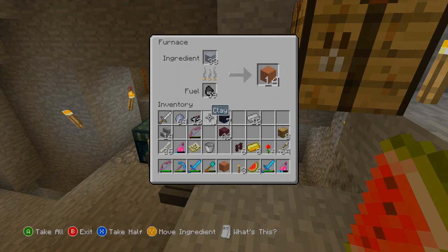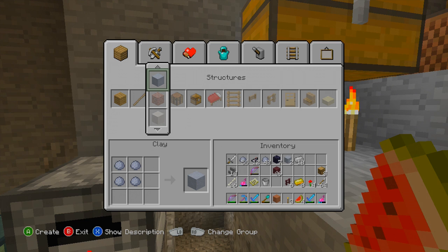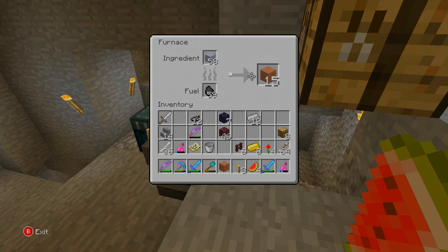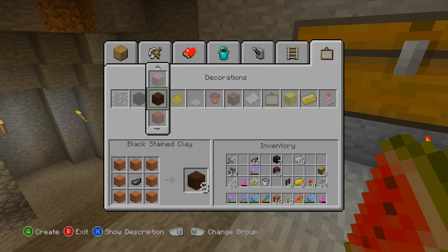So, once you have your clay, you turn it into clay blocks like I did before - it's reasonably easy to do. You just go in here, turn it into clay blocks, and it's faster going up in the menu. Then once you've done that, you can put it in the furnace like this, and it turns into hardened clay. So, hardened clay can then be stained by going over to the decoration side of the inventory.